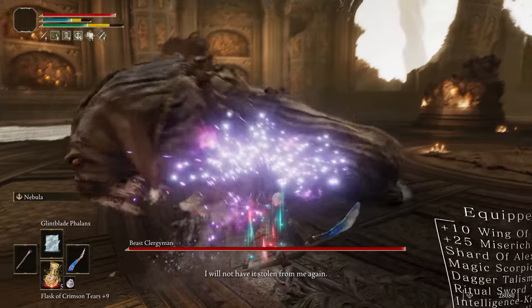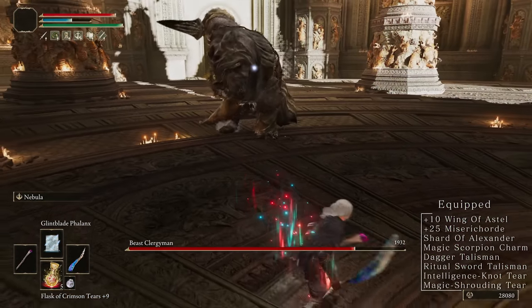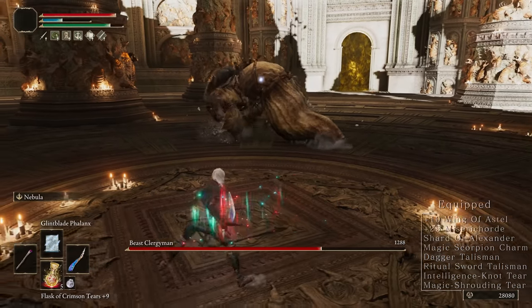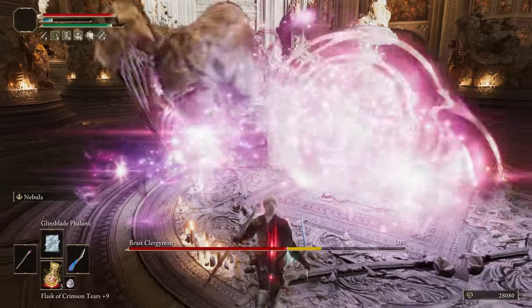Now for Beast Clergyman and Maliketh. We don't need to worry about Golden Vow here, so you can take your time. Wait for the Rock Throw or the Dragging Sweep for safe Nebula casts.